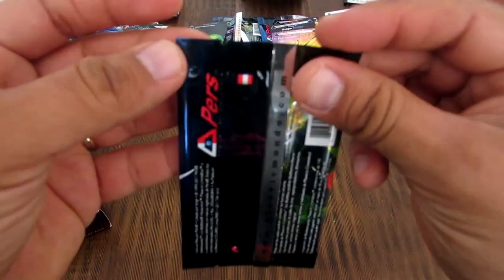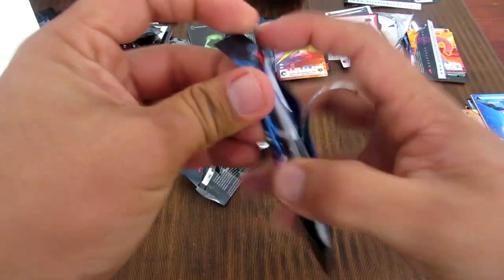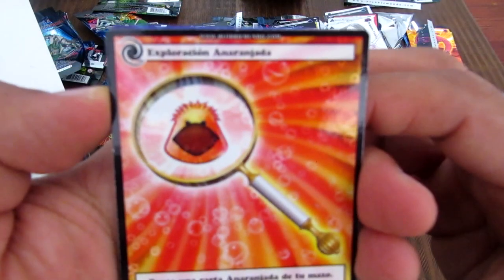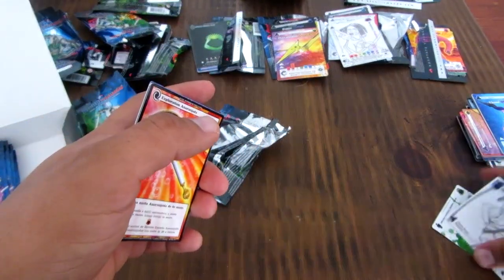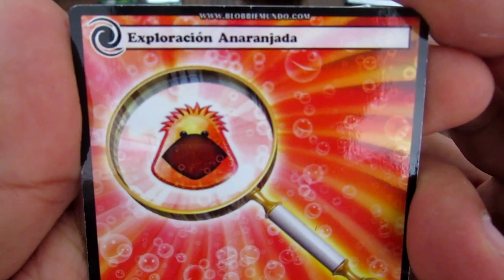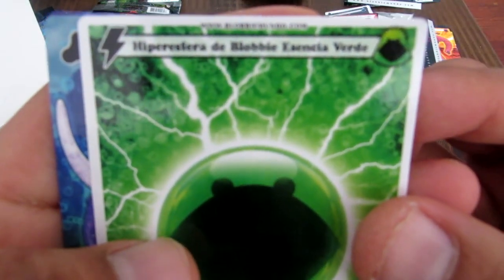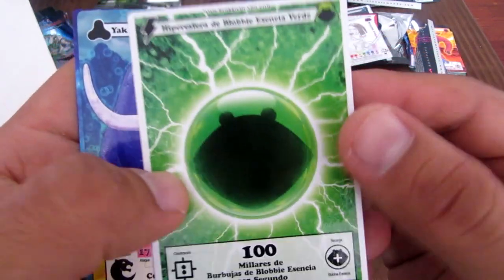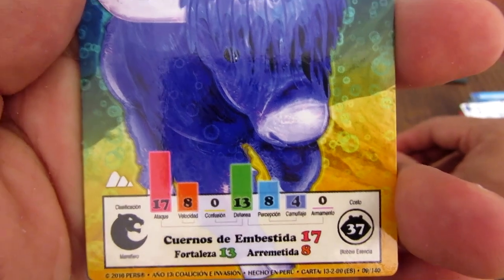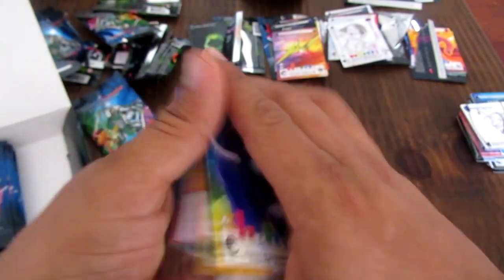Vamos a ver la siguiente carta. Tratando de separar los boosters. Esto es para buscar el Blobby en tu mazo. Este es Trabar que ya la vimos. Una hiperesfera de Blobby esencia verde con 100 de Blobby esencia. Jack Índigo — esta es una nueva forma, necesita 37 de Blobby esencia.